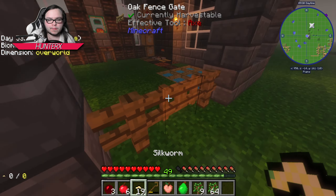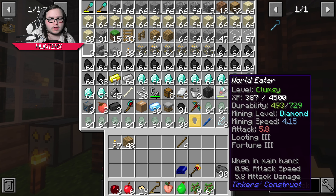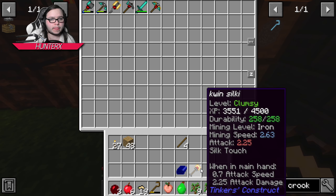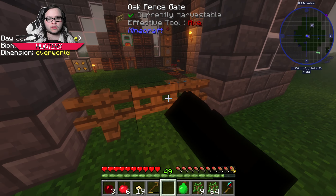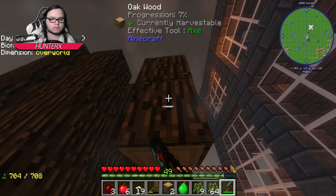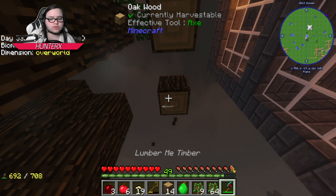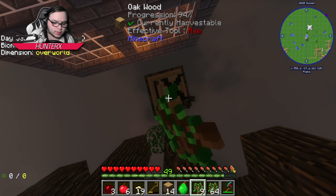I can go ahead and grab my lumber axe — it's somewhere in here. Do I have duplicates of my tools? Nah, I shouldn't. We've already got a lot of tools for early game — it's actually crazy how many tools we have. You're a lumber axe, you're supposed to take the whole tree down. Screw this, I'm just gonna vein mine.